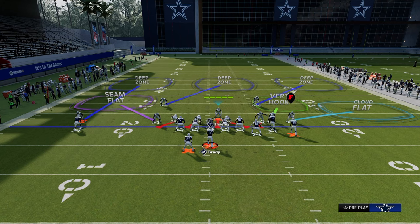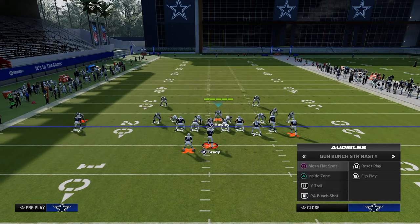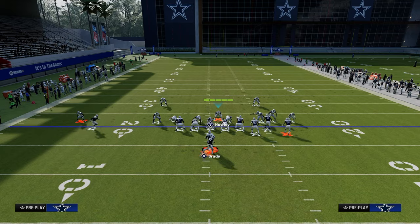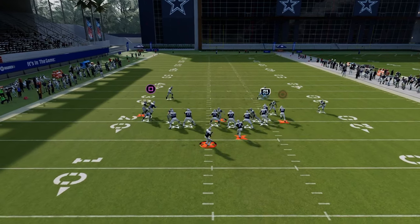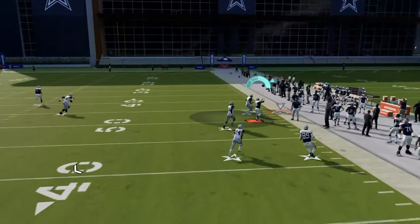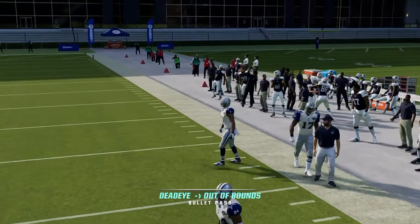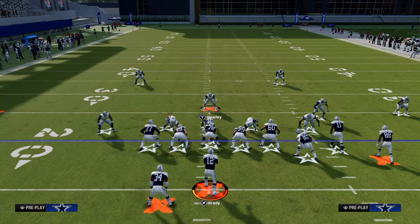This roll coverage is really good for defending street corner flat type combos. Against the double corner play, the cloud flat is going to defend the short corner, and we get the vertical hook matching with the outside third, making that a really difficult throw for your opponent.